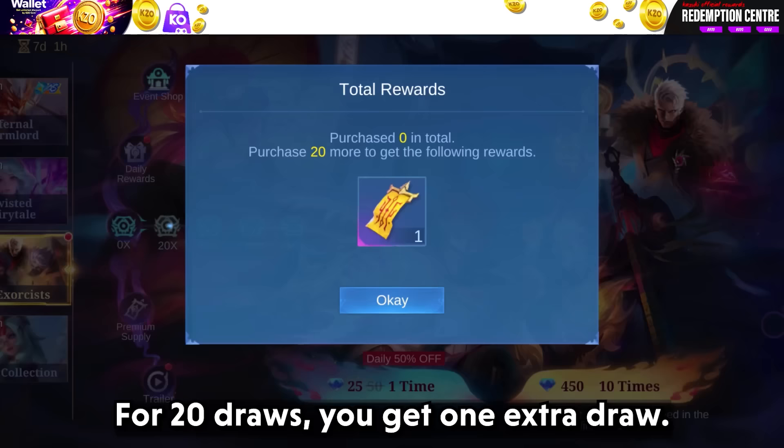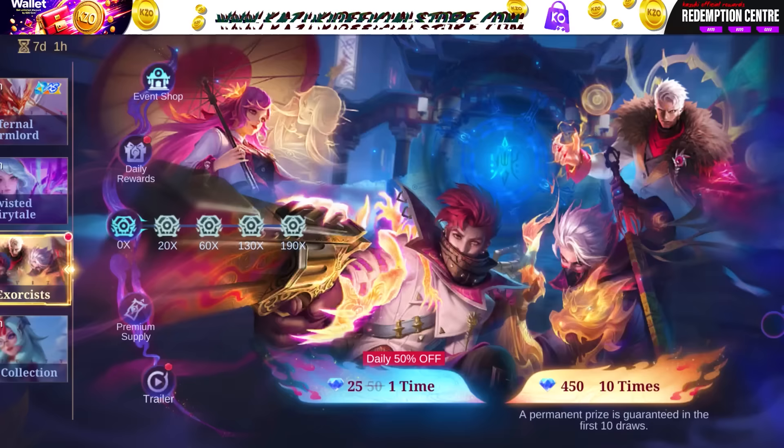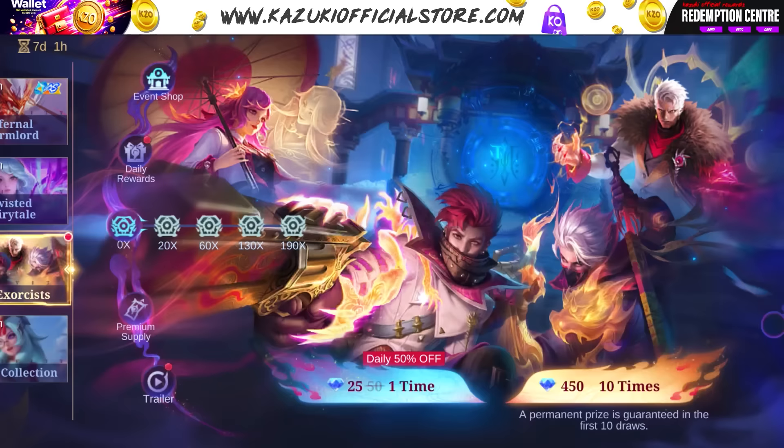Now let's check out the draw rewards. For 20 draws, you get 1 extra draw. For 60, you will get your juicy magic wheel potion. For 130, you get an extra 10 draws. And finally, for 140 draws, you get 280 sigils.